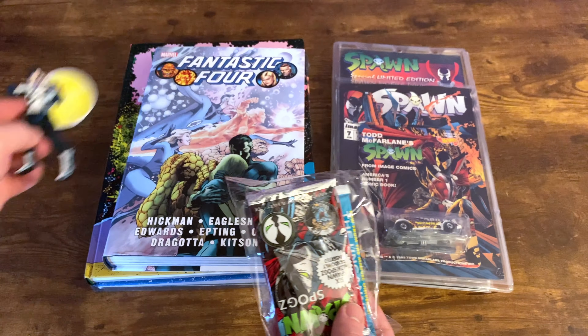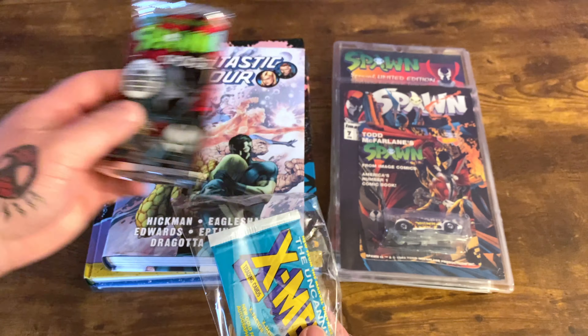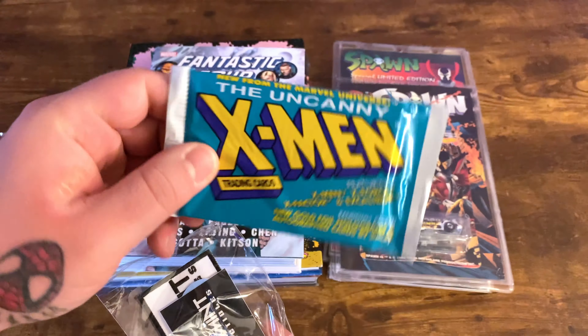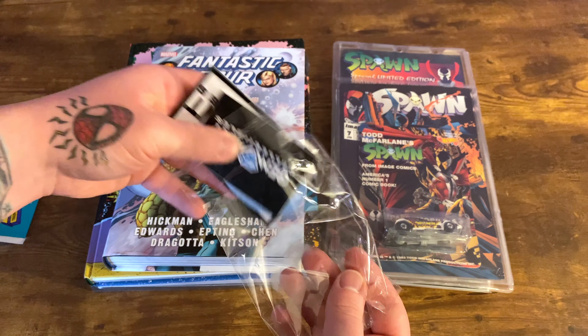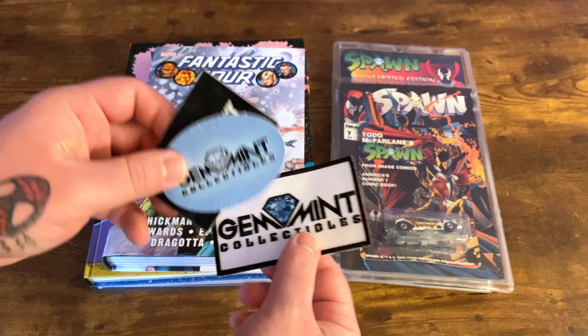I can already see in there — there's a little bit more of those Spawn spogs. These things are like little pogs. Uncanny X-Men trading cards — that is sick. And then some Gem Mint stickers and a patch in here. So that's pretty awesome to have.